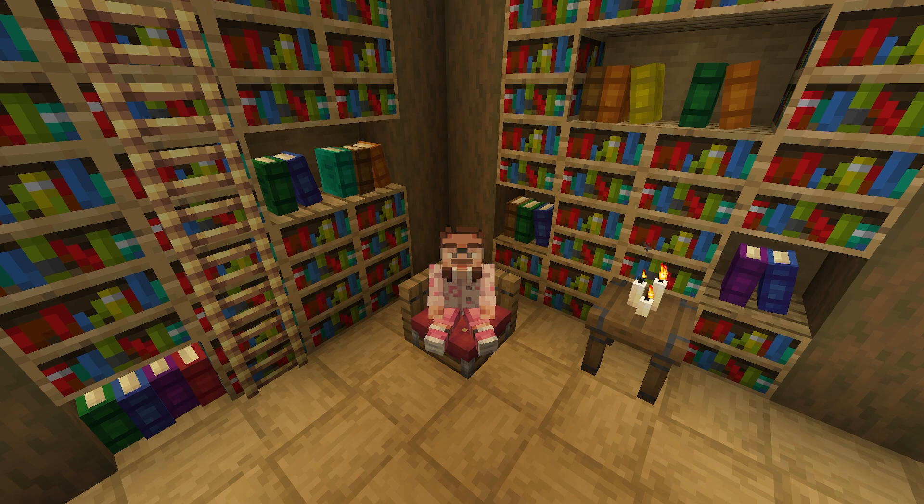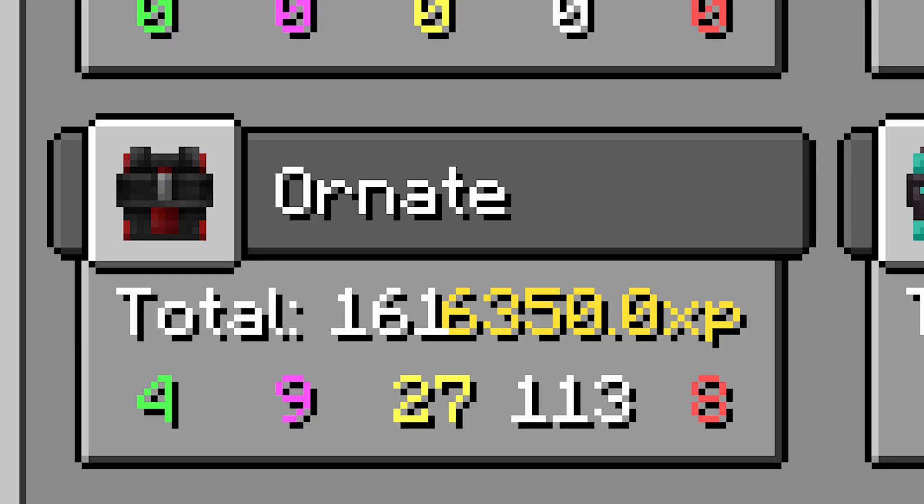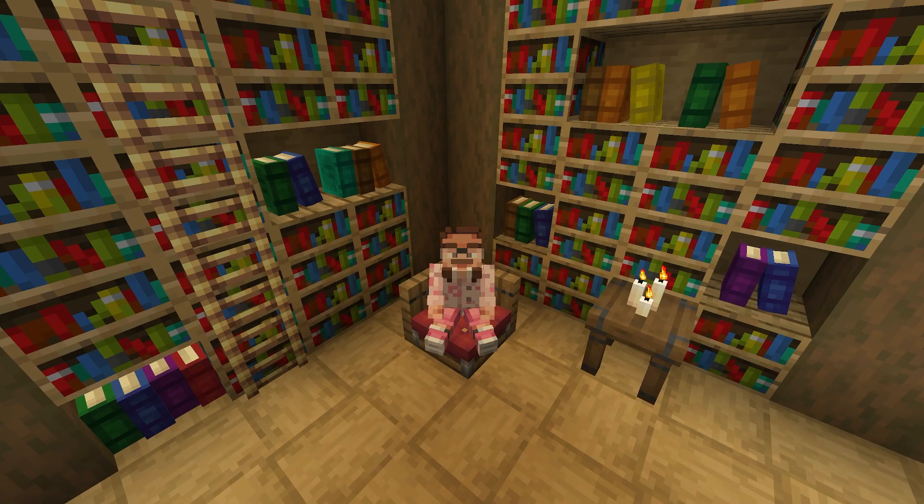After two blacksmith rooms, we only pulled away with 161 — better than our ornate control. However, if we had just gotten lucky on our ornate control like we did in our gilded, we would have gotten more. We got 167 on the gilded control, which is more than 161. So with a little bit of luck, and without any of the resources required for an omega room — which costs echo gems — we would have gotten more.